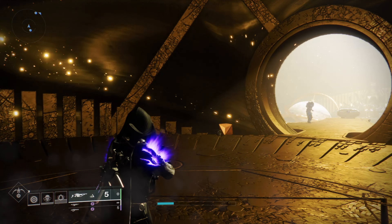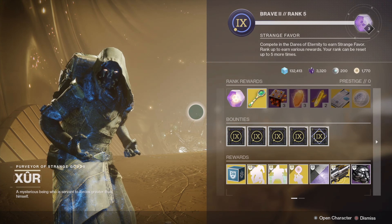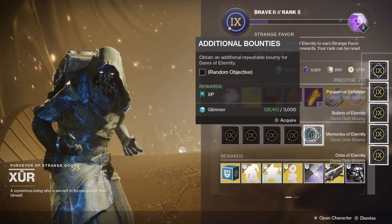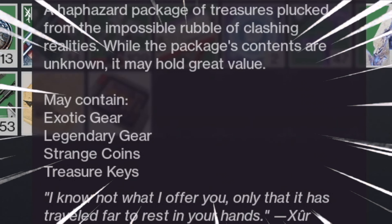You can buy paraversal hauls with strange coins, or you can do bounties, but the bounties cost a little bit less strange coins. You can do some of the bounties on the normal difficulty, but I'd recommend doing it on the legend difficulty. When you use paraversal hauls, you can either get exotic gear, legendary gear, strange coins, or treasure eyes from it.